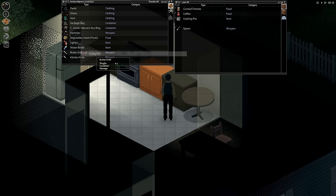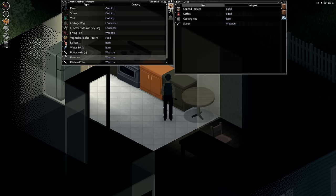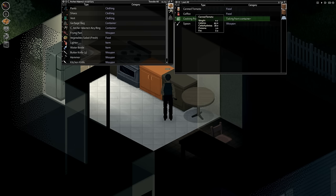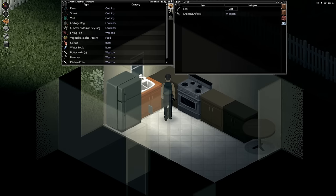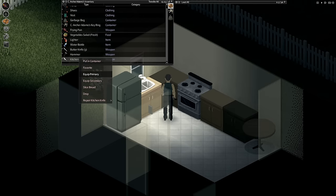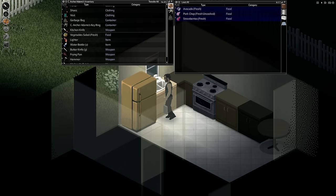A frying pan. I like the frying pan better than the hammer, actually, so we're going to take that. Oh, I love kitchen knives — even better. Let's actually just equip one of those right now. Water bottle — sure, I like water.